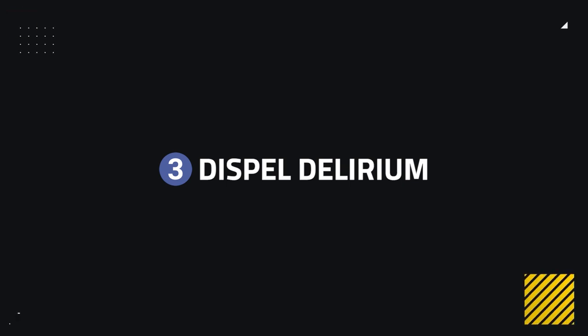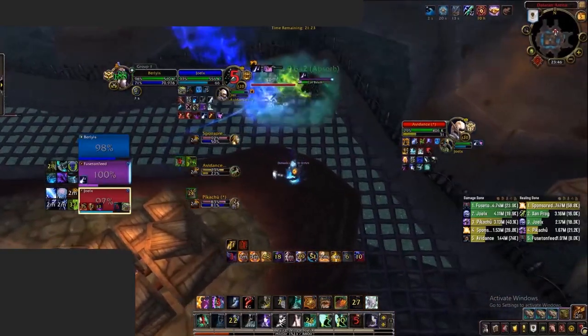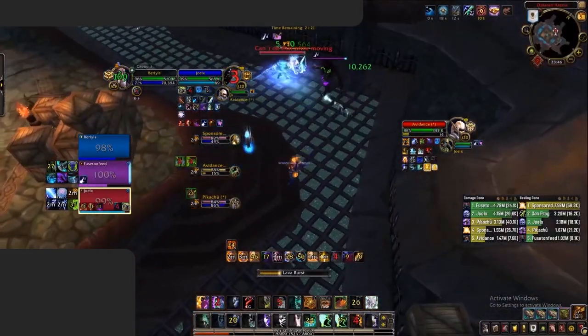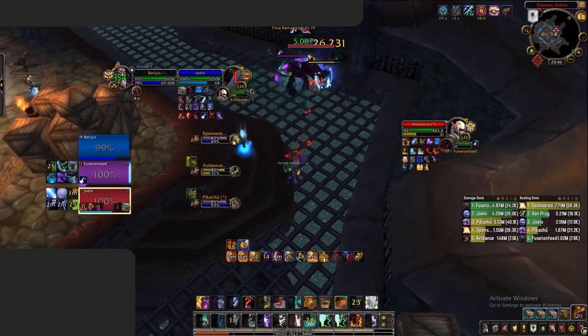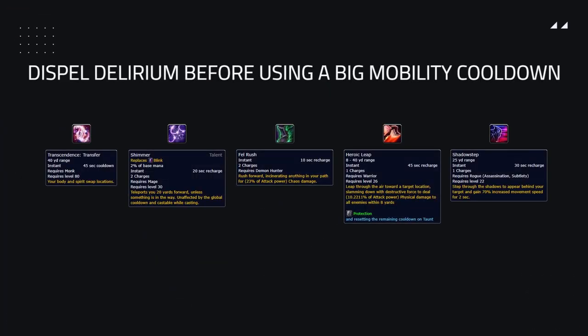Another way to counter a Frost DK, depending on the class you play, is to dispel Delirium at the right times. Dispelling Delirium as often as possible makes it an annoyance for the Frost DK, forcing them to constantly reapply it. It also improves your mobility against the spec. Doing this frequently, or just before you use big mobility cooldowns, makes it much easier to deal with this PvP talent.